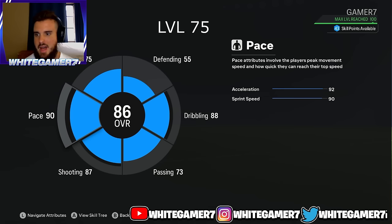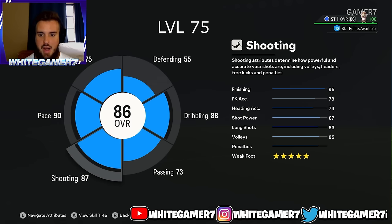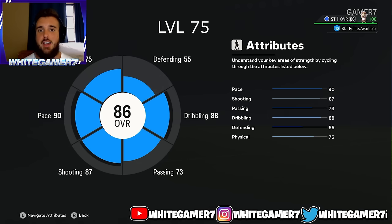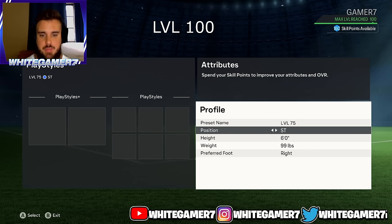Back out and look at the overall summary: you're going to be an 86-rated overall. Individual stats are what matter — 90 pace, 87 shooting with 95 finishing, five-star weak foot, and 88 dribbling. That was level 75.